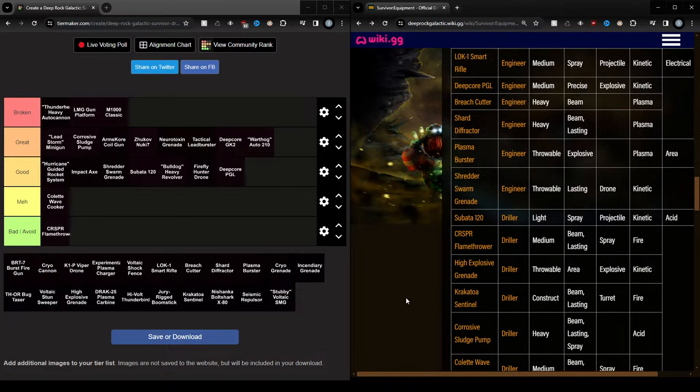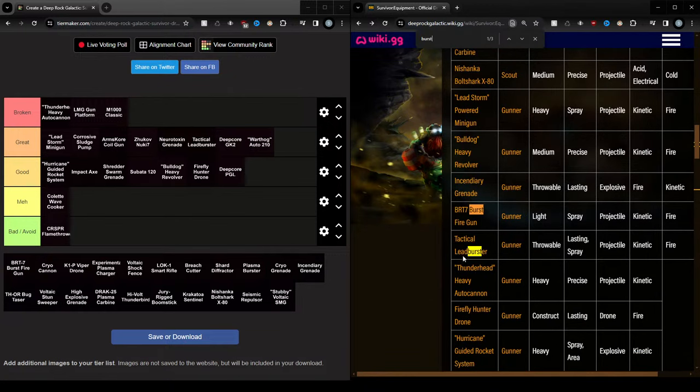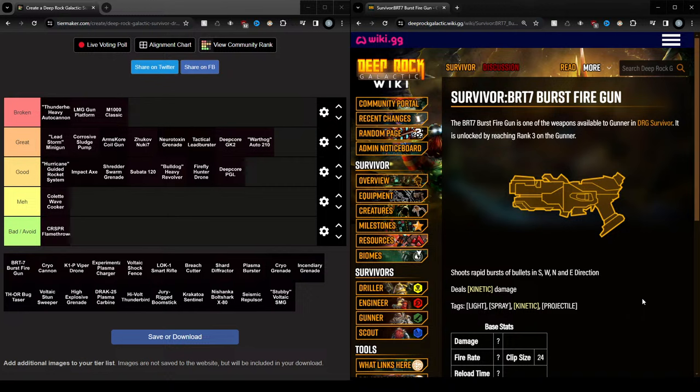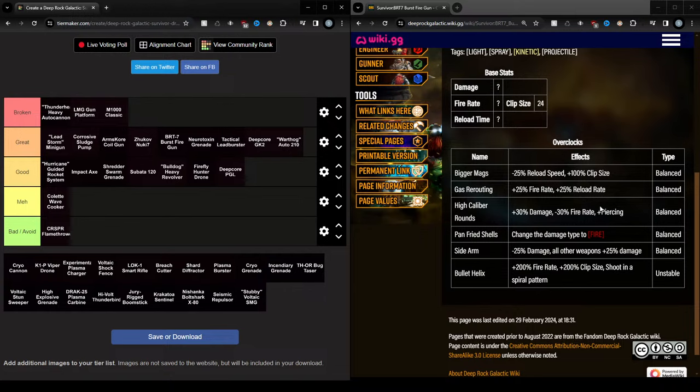The Burst Fire Gun also gets the Bullet Helix as its final overclock, so it also shoots in four directions — it's very similar to the Zhukov. It also goes here somewhere. I think I had both of them once together and the Zhukov dealt considerably more damage, but I also got the Zhukov earlier. If I had to rank these two, this one is probably below the Zhukov — maybe also because the Zhukov can have the Electrical upgrade and Electrical is very good, plus ice. The Zhukov is actually just better, period. Looking at this, I think the Zhukov is just better because of the overclocks, even though they basically have the same final overclock.